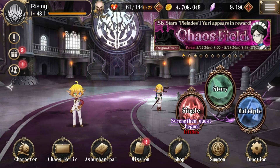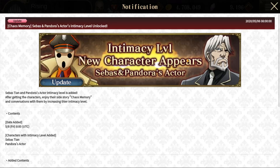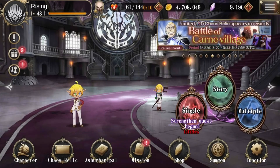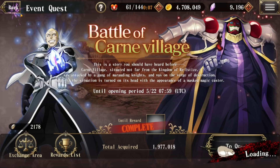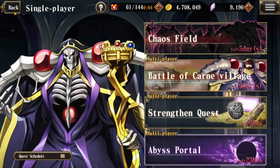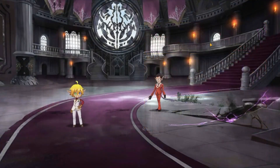Underneath that we have what's called a banner, which is basically a promotion of special characters or chaos relics that may be ongoing at the time. Click them and it'll bring up information — sometimes it'll directly link you to the event or summon. So be on the lookout for any new banners that are available.